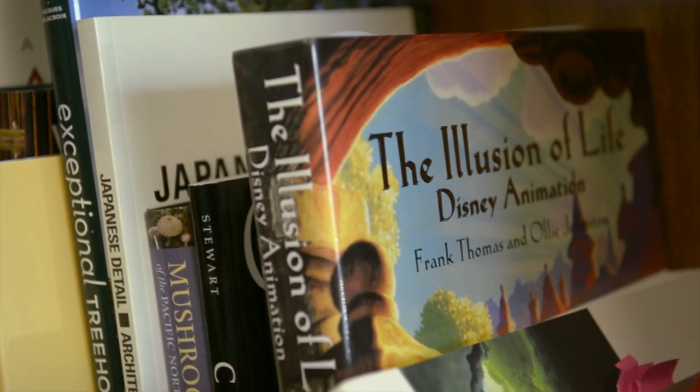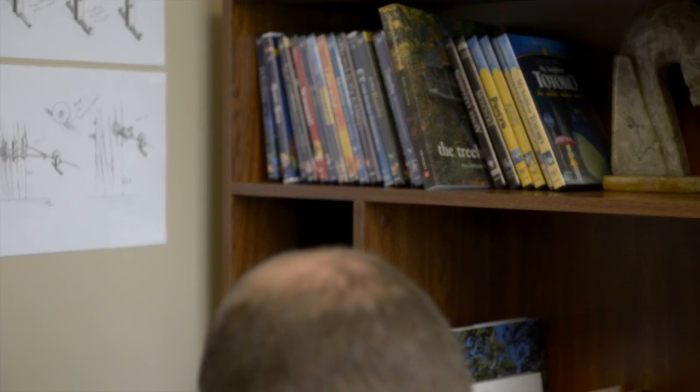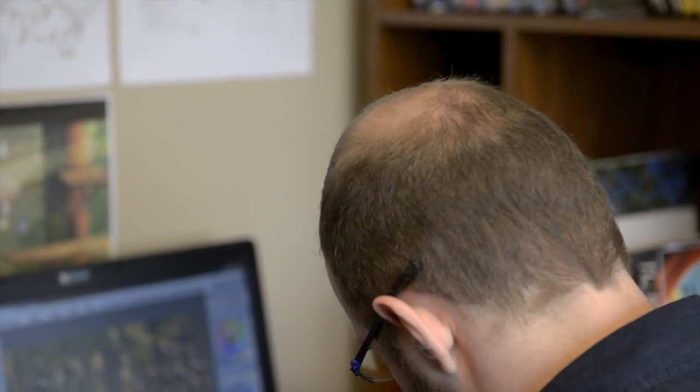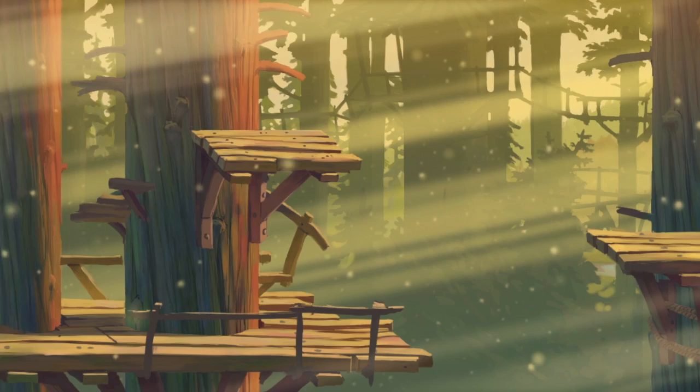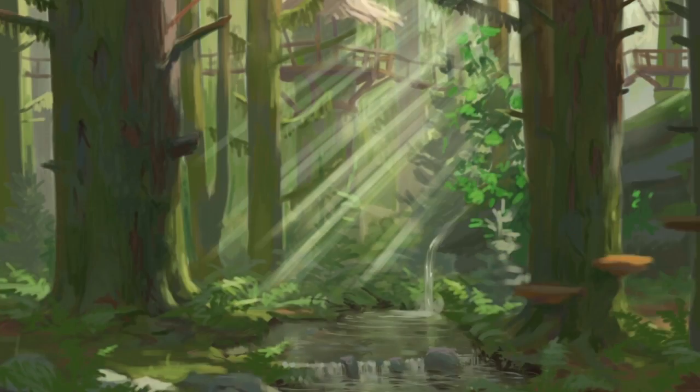My name is Gene Lang. I'm an environment artist. I've always wanted to be an animation background artist. I grew up on Disney. I grew up on Miyazaki's work, and so doing a 2D side-scroller game, I thought it was a good opportunity to try and have the game look like the concept art.